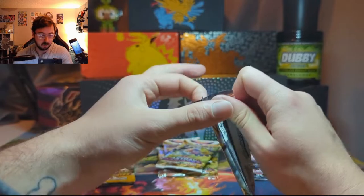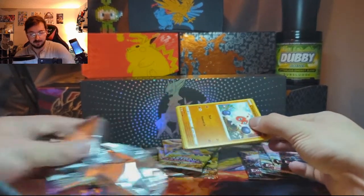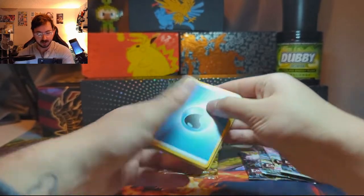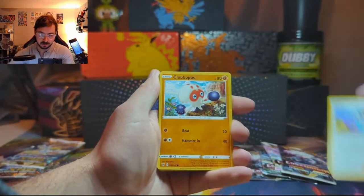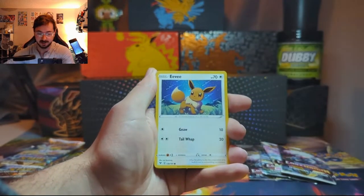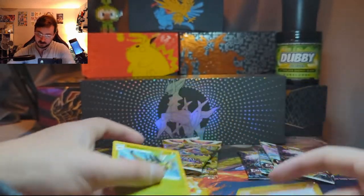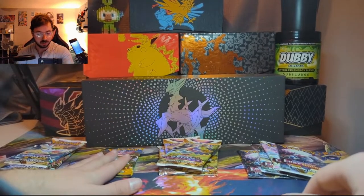We're gonna start with the lone Vivid Voltage. Let's see if we can get the rainbow Chonkachu — that'd be really cool, still have yet to actually pull that. We got Opal, Clobbopus, electric Exeggcute, Eevee, Woobat, a reverse holo Phantump, and non-holo Yanmega. Not too much happening there.